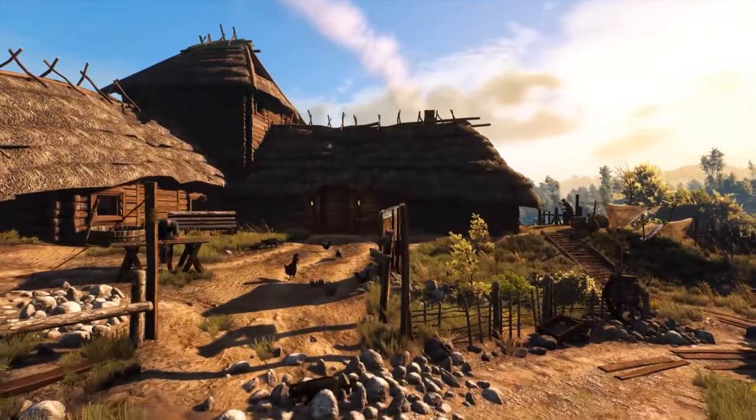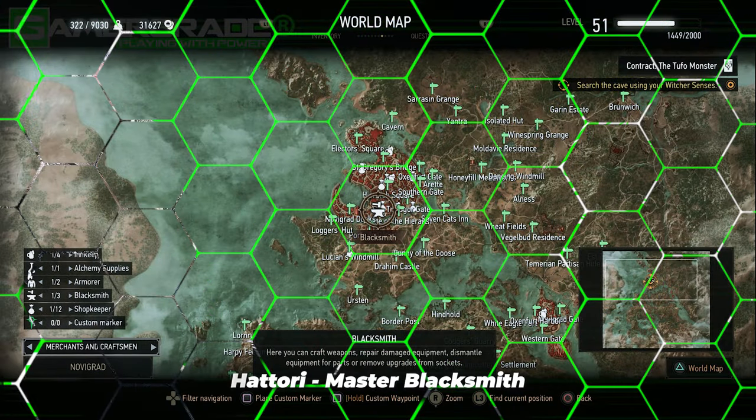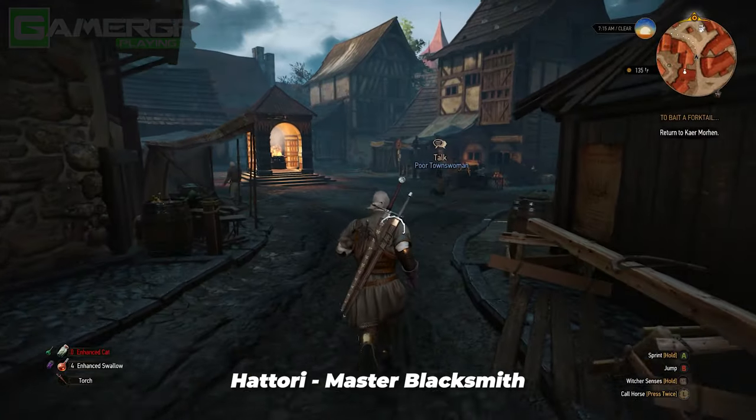The top 7 richest merchants available during early to mid-game are as follows. First is Hattori, the Master Blacksmith, found just north of the Portside Gate in Novigrad City. To unlock him, you'll first need to complete his associated quest, which is a level 24 secondary quest named Of Swords and Dumplings.